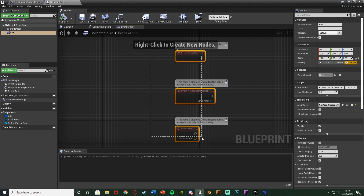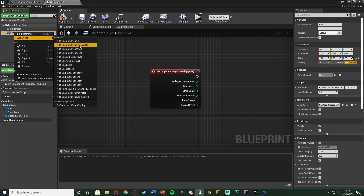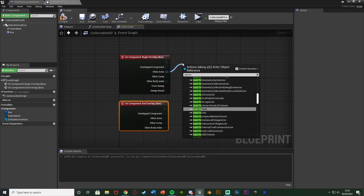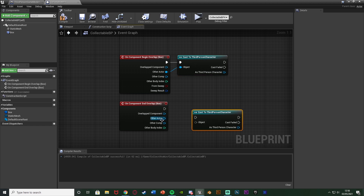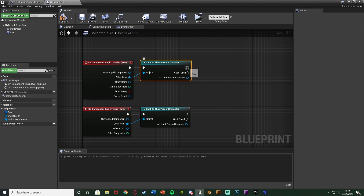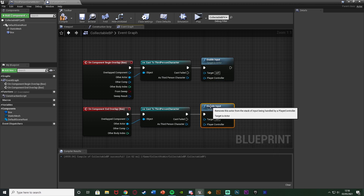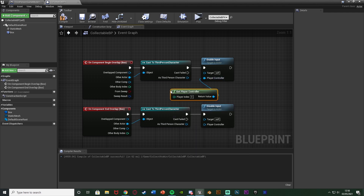Compile and then go to the event graph and delete the default nodes. Right-click on the box collision and add event 'on component begin overlap', then right-click again and add 'on component end overlap'. From the other actor we cast to our character — for me that's the third person character — and do that on both begin and end overlap, checking whether our character is overlapping or not overlapping the box. If we do overlap it we enable input, and out of the end overlap cast we disable the input. The target is self and the player controller is get player controller.